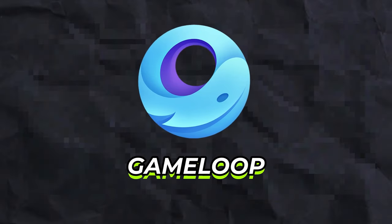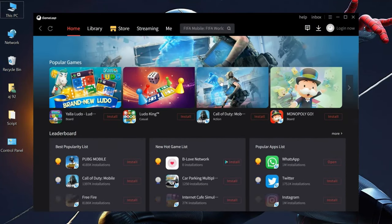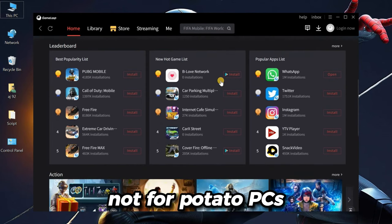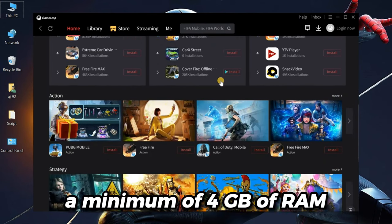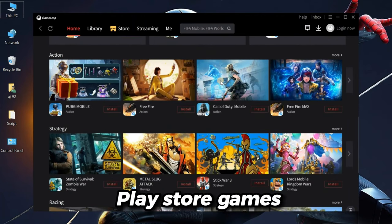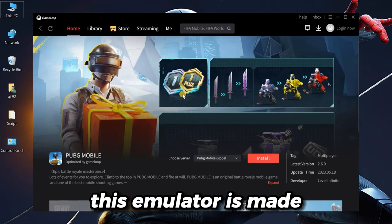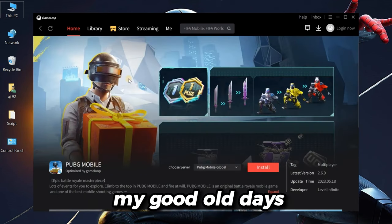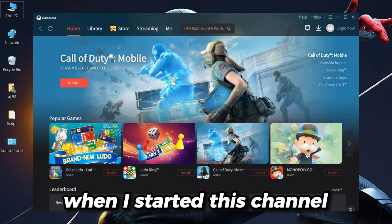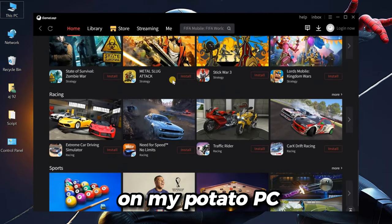Next, we have Game Loop. This is actually the best emulator if you want to play games. This emulator is not for potato PCs, so you must have a minimum of 4GB of RAM. If you love playing Play Store games and you have a medium setup without a graphics card, this emulator is made just for you. Three years ago when I started this channel, I used to play PUBG using Game Loop on my potato PC.